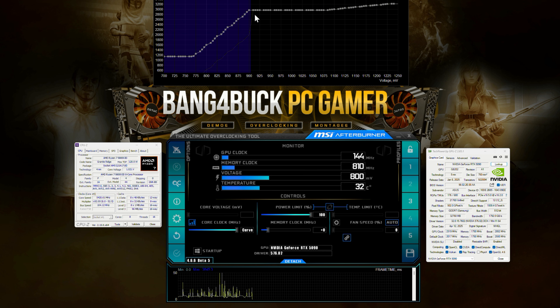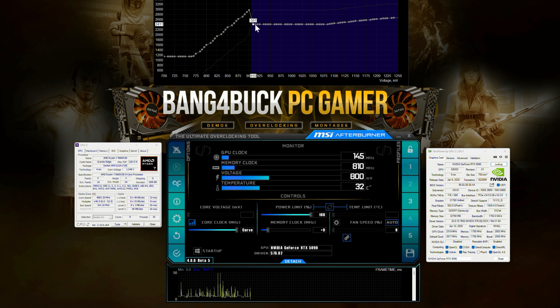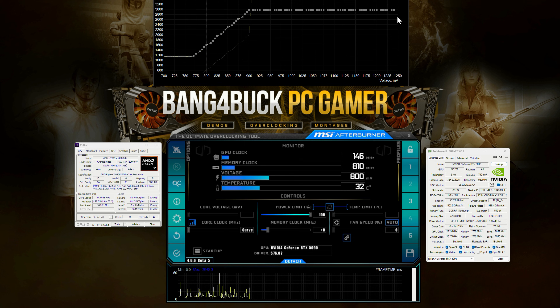What you'll see is you'll get a curve that still goes up, and you don't want that because it can cause instability at higher voltage points. So what you want to do is highlight every single voltage point after 0.9 volts, drag that down, click accept, and get a nice flat curve. That way there won't be any boost clocks that would cause instability.